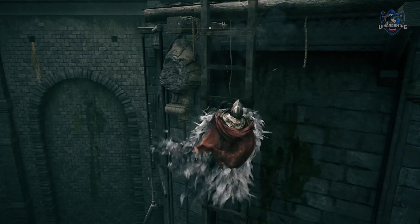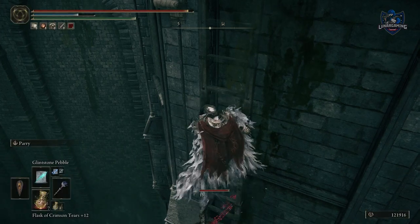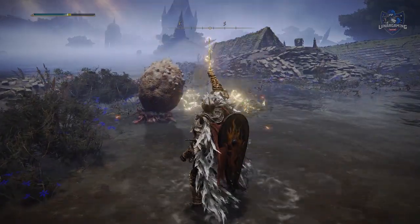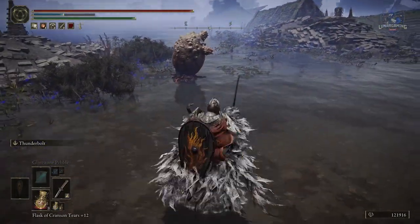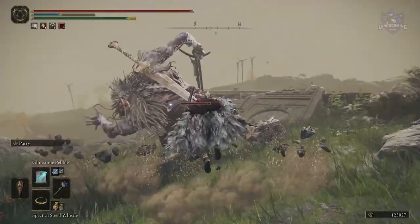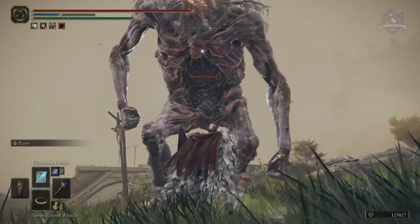You can punch, kick, and heal while on a ladder. Lightning attacks have splash damage while in water. Jump to avoid low sweeping and ground attacks — and you can jump normally when your equipment load is heavy, making it a great replacement for a regular dodge when you're over-encumbered.